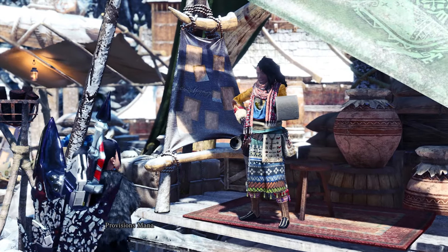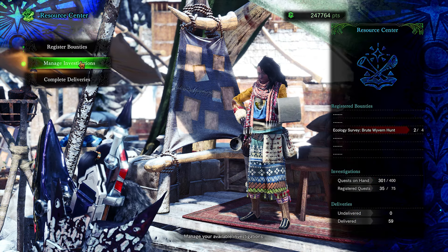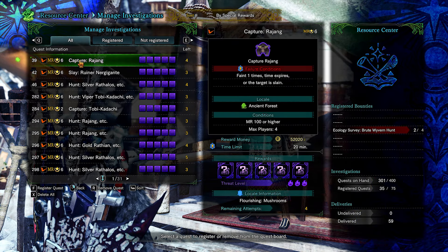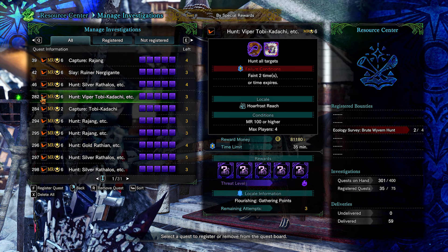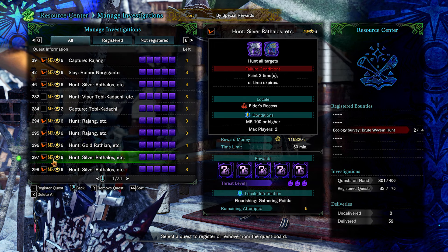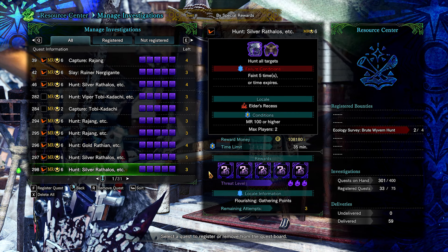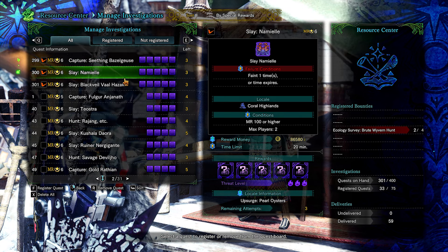One slightly better alternative to these quests are investigations. If you have an investigation that is tempered with threat level three and has five reward boxes, it has a slightly higher chance of giving you more Sealed Facetones than the event quests mentioned earlier — but only with five boxes. If it's four boxes, your odds are again slightly lower. The downside is that no one else is running them, but maybe if you shoot an SOS flare, people will still help you. At the end of the day, the decision is of course up to you.